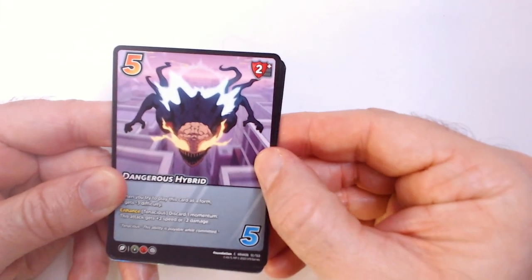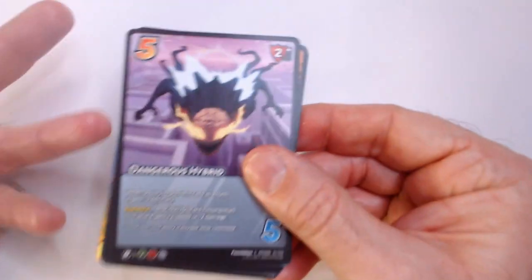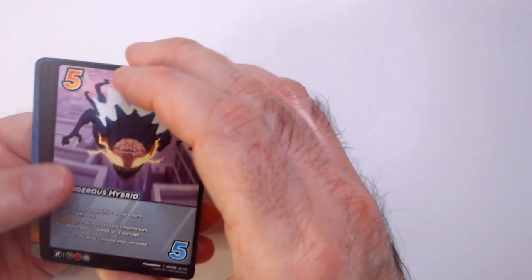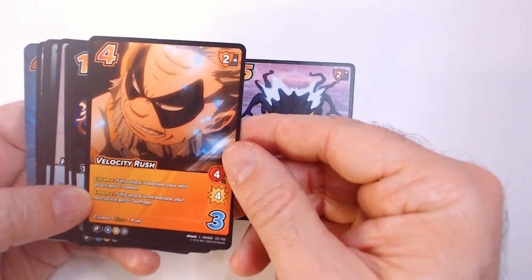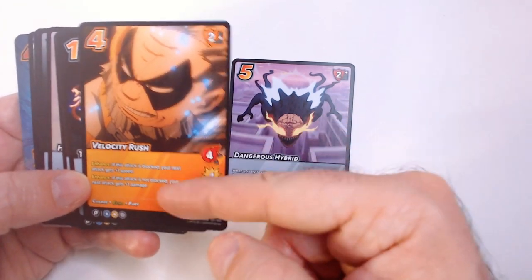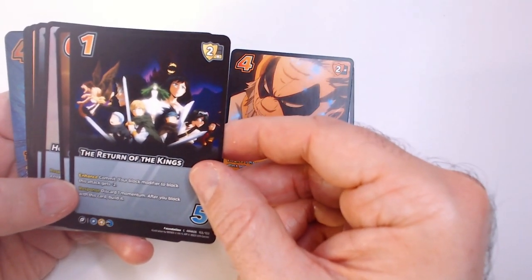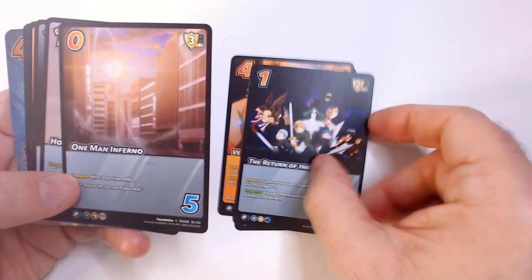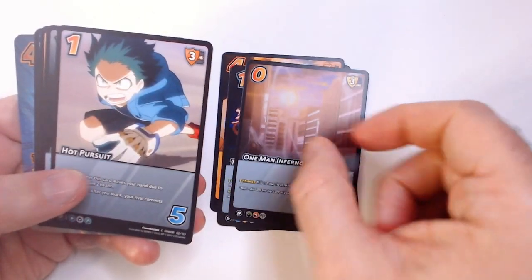Let's see what 11 cards we got here. The gray cards are foundations with different abilities — they're like your mana in this game. So we have a Dangerous Hybrid, a Velocity Crush. The orange cards are attack cards with your speed and damage and effects. We have Return of the Kings and One Man Inferno.